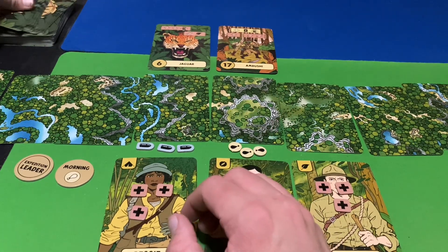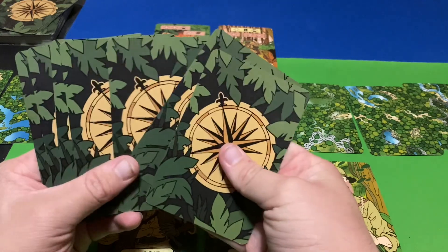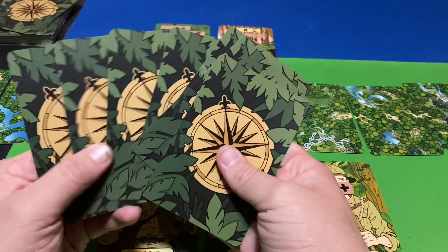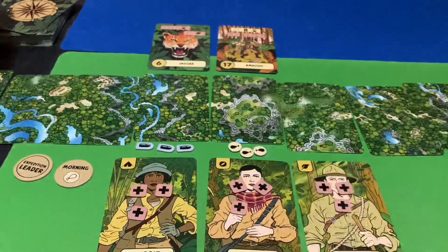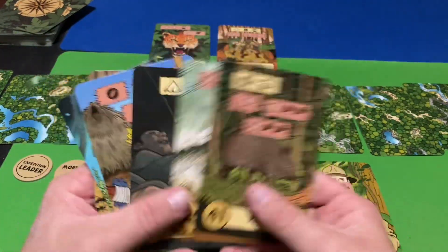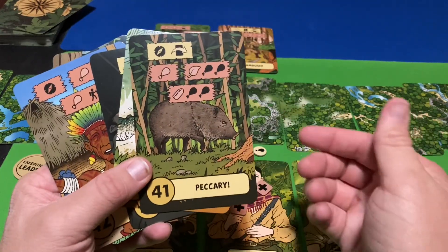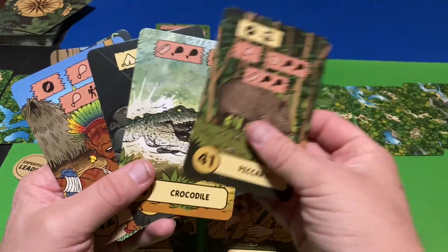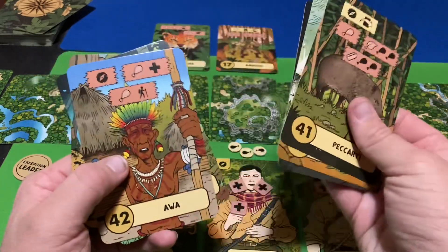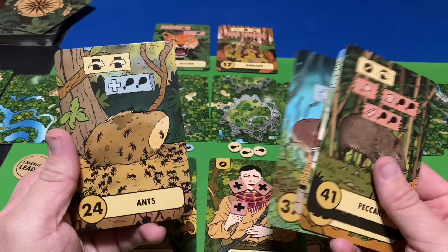Another thing you'll do in solo is you start with a hand of cards — six cards. At this point in the game, I must choose two to add to that path, and once again they'll go in numerical order. We have a Peccary, a Crocodile, a Scorpion, an Awa, Electric Eels, and Ants.